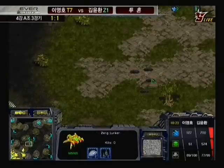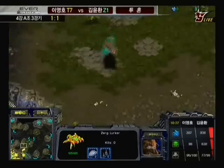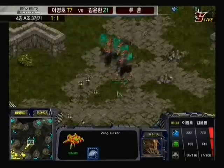He has got the control tower down, and now the second starport down as well. I'm a huge fan of pumping science vessels from two starports — I just think it's such an effective strategy. Flash is now pushing out and he's going to have to crawl his way up that map, so just watch for those lurkers.